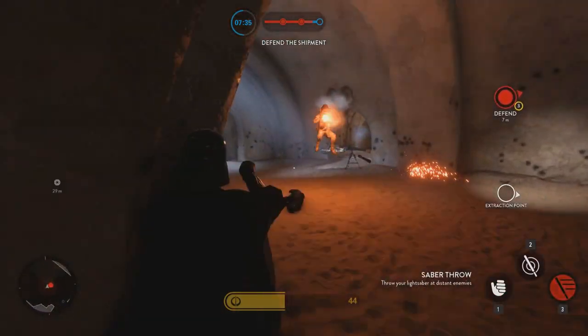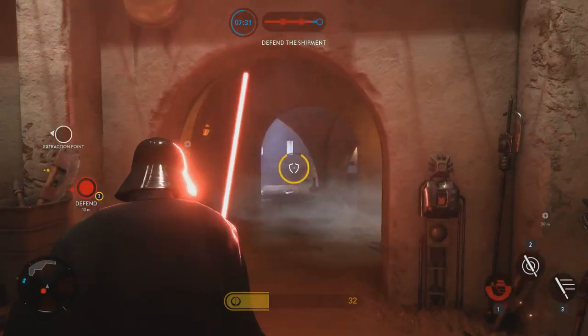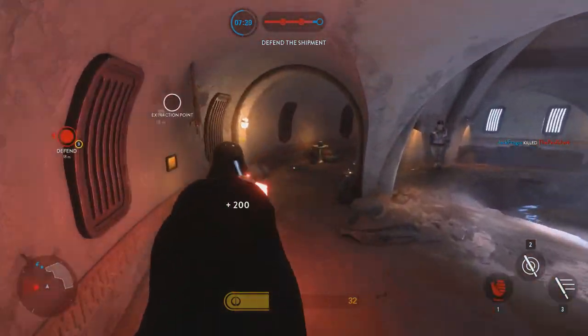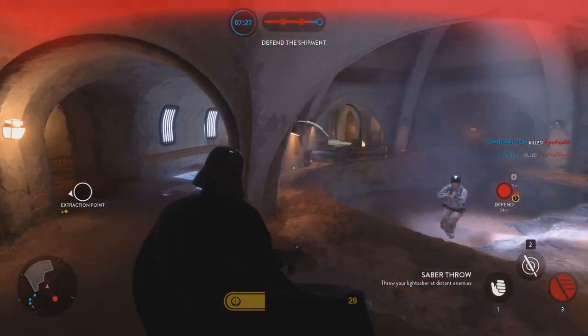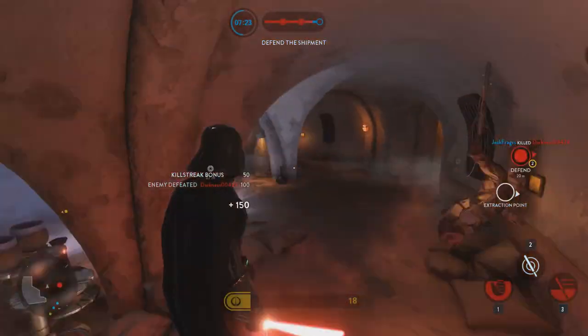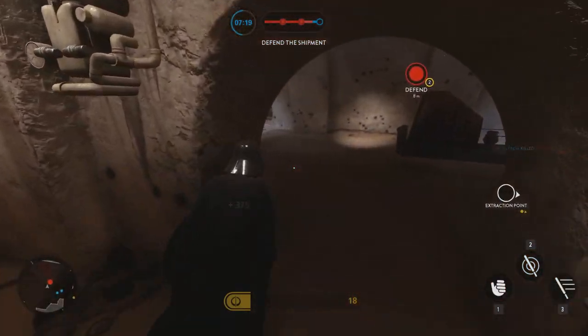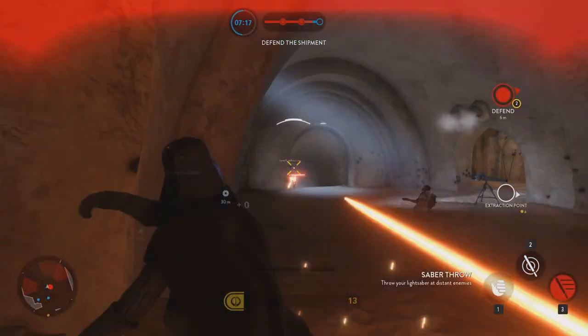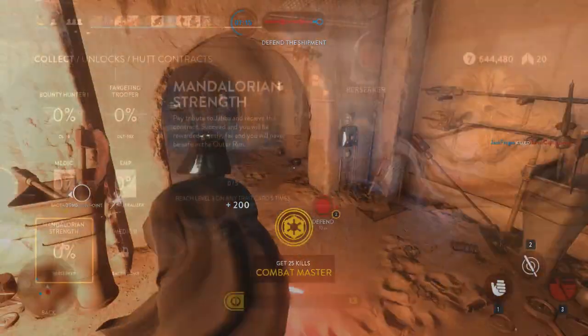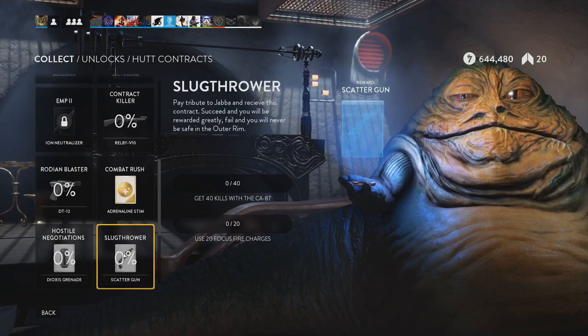There are also some changes to the other heroes in this patch. Darth Vader has been buffed — he's been made a bit more tanky, which he needed, and his block duration has been increased, so Darth Vader is now the badass that we all know and love. Luke has had his run speed slowed down because DICE thought he was a bit too fast, and the others have kind of remained the same.